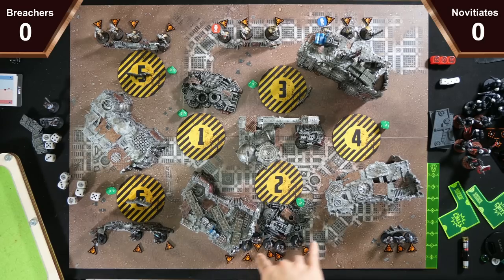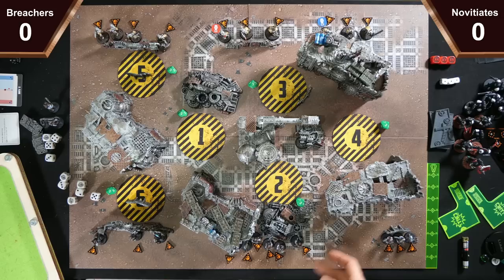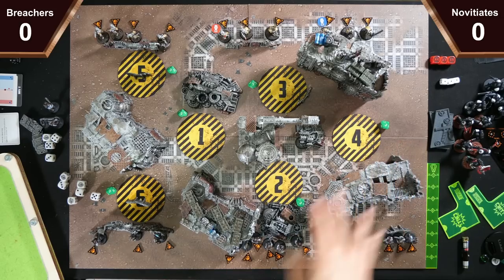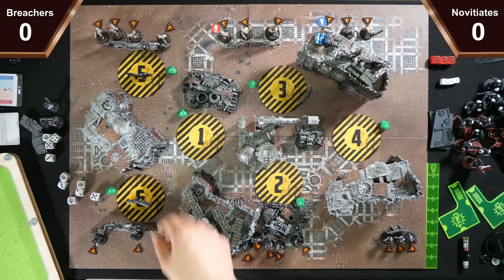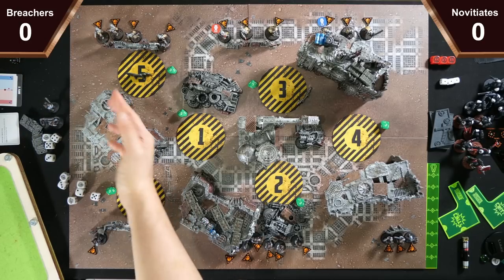Instead of being within the inner circle, you just have to be within the objective. For the terrain it's Octarius, so these two vantage points are blocked off so you can't climb up. No doors, because that's what Octarius doesn't come with. And then you've got scramble, scramble, scramble, heavy vantage, heavy vantage with a light cover on top.